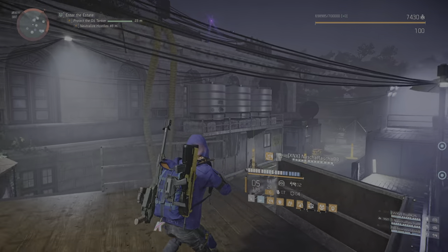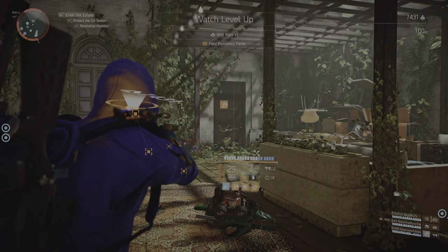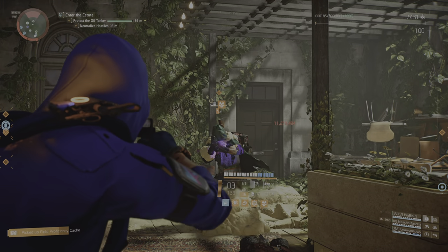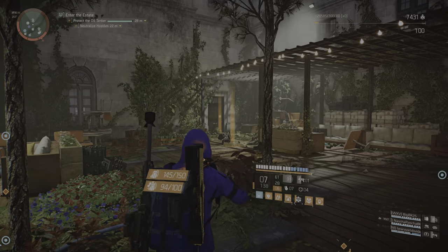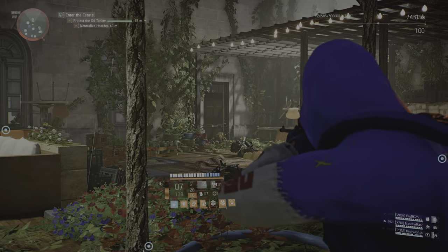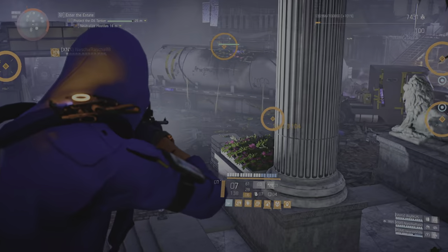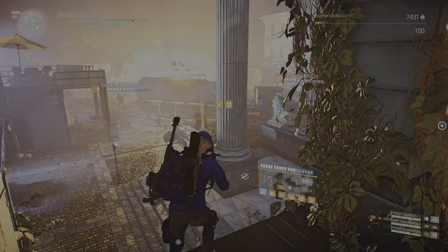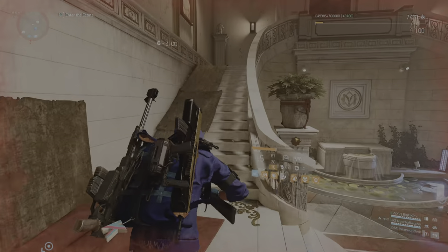Rogue Stryker Drone detected. Hostile Stryker Drone detected. Great work, Agent. You should be clear to approach the front gate. Hopefully you can access the estate from there.